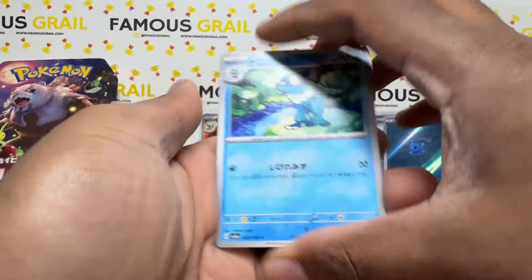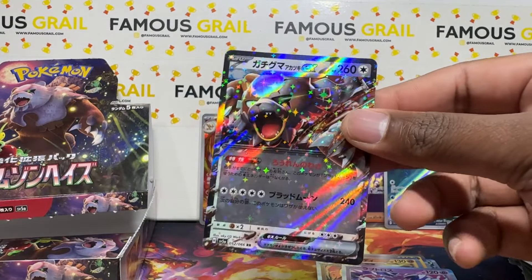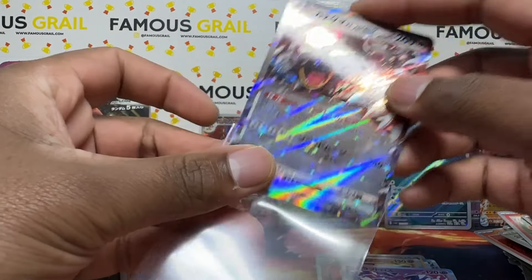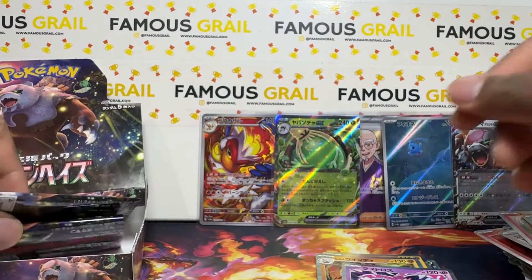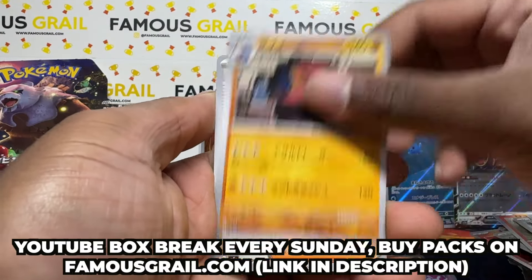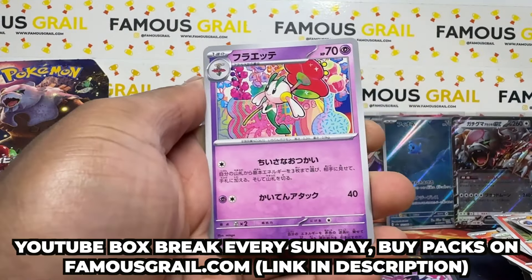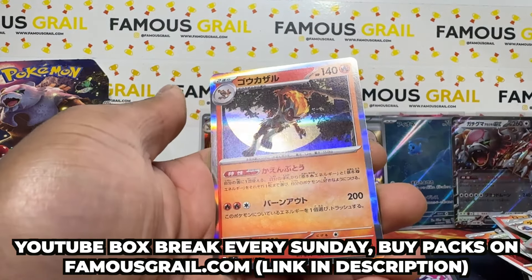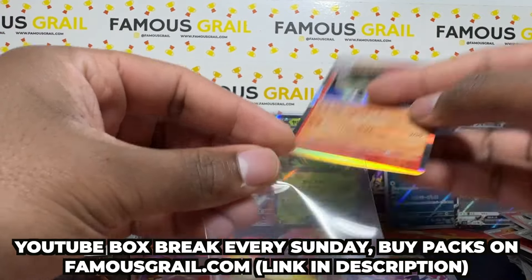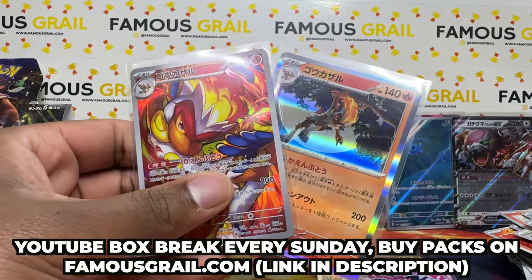We're not over yet — Blood Moon Ursaluna, there we go! This one creeps me out a bit, looks like its brain is showing, but I can't wait to see its SAR form in person. Hopefully you can pull it this weekend — guys grab your packs down below. We stream every Sunday, hit the link down below, two pounds a pack. Last pack magic — oh Farigiraf holo rare as well! Infernape is definitely the highlight today, I love it.